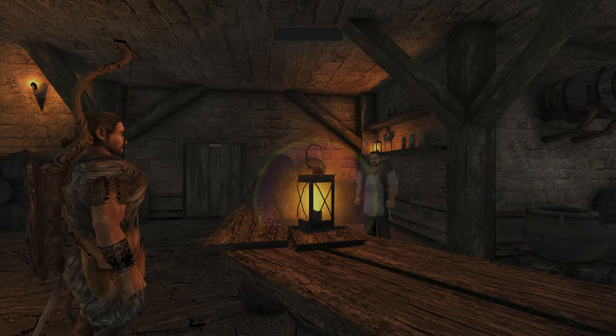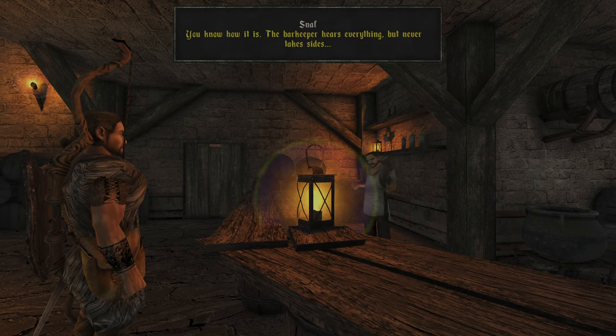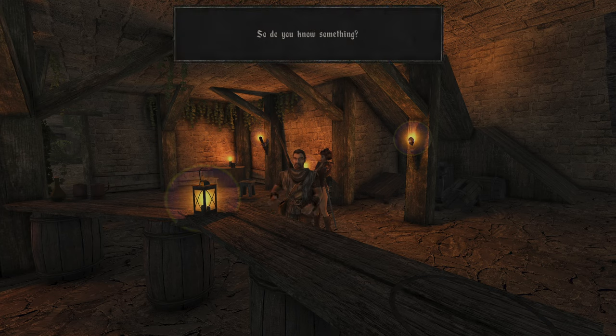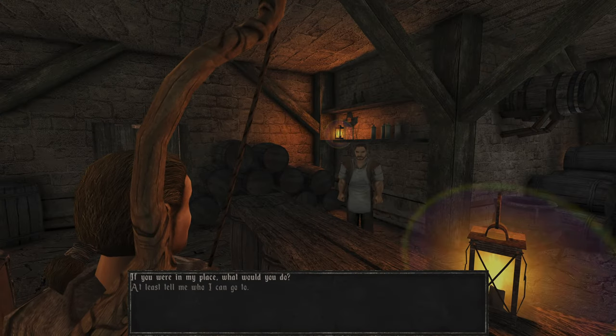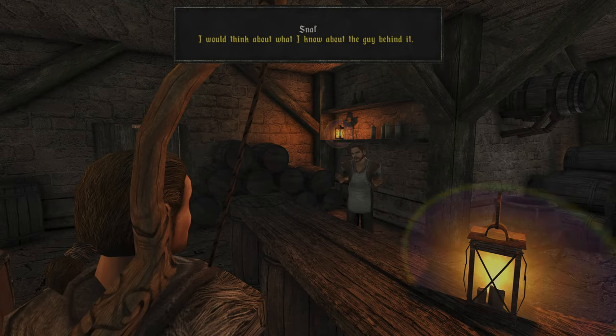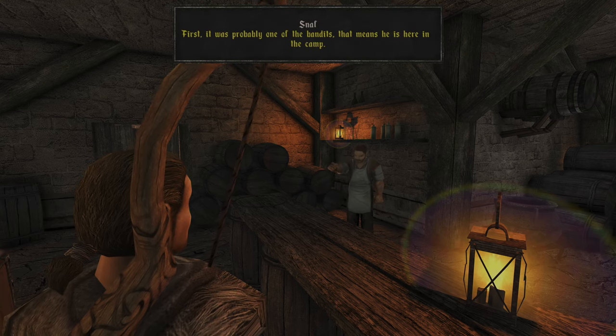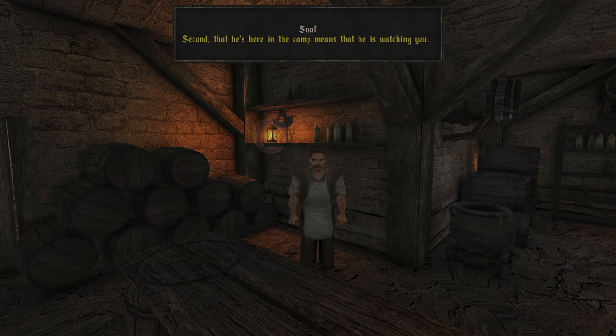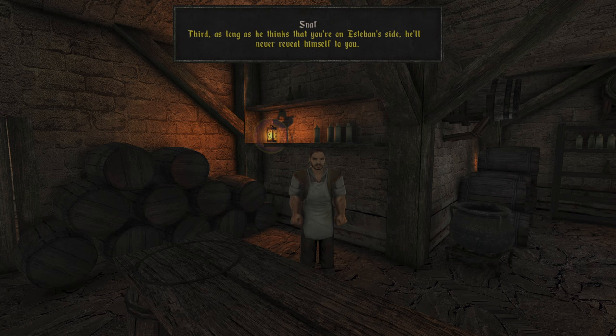What do you know about the attack? The thing with Esteban? You know how it is — the barkeeper hears everything but never takes sides. So do you know something? I didn't say that. If you were in my place, what would you do? I would think about what I know about the guy behind it. First, it was probably one of the bandits, so he's here in the camp. Second, that means he is watching you. Third, as long as he thinks you're on Esteban's side, he'll never reveal himself to you. So the interesting question is, what are your chances of finding your man?